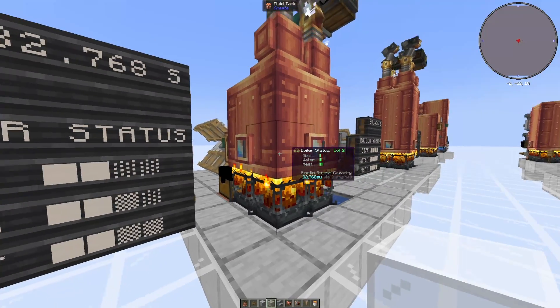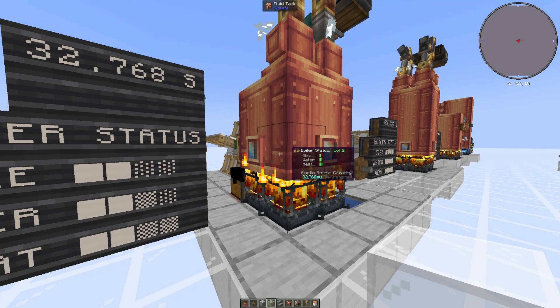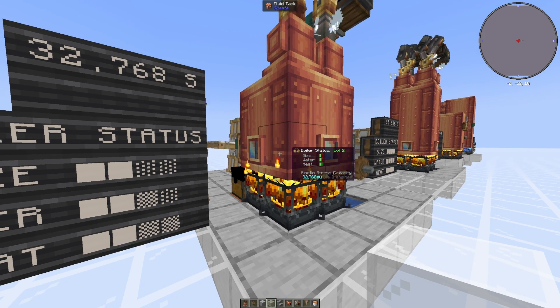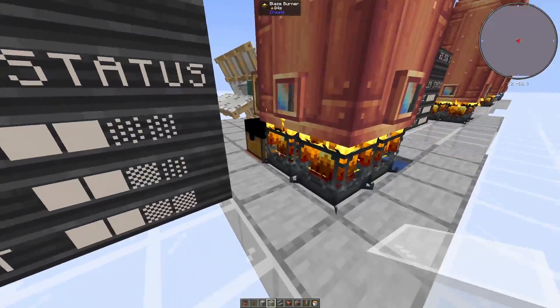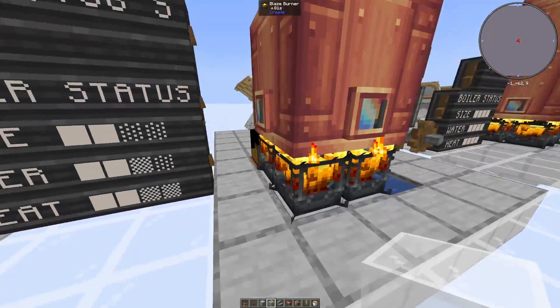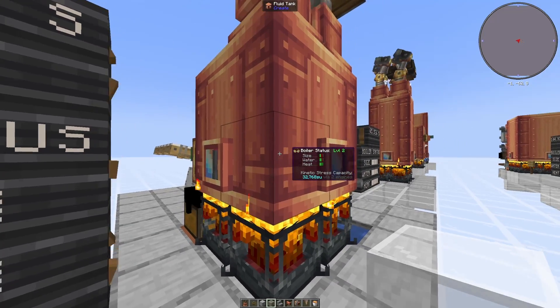You could use anything burnable — sticks, leaves, fences, logs, planks, coal, lava. The list goes on and each one has different blaze burning times. If you see here I'm using four blaze burners, and hovering over the boiler it says heat with four green bars.